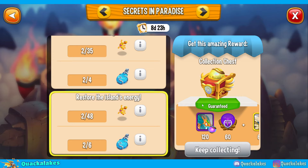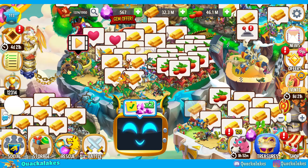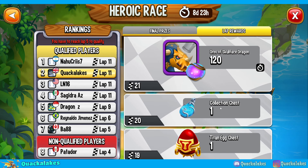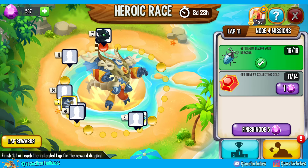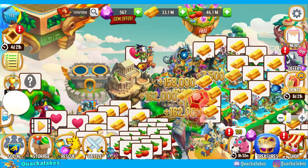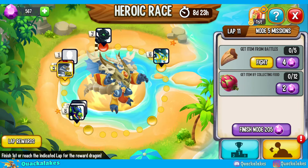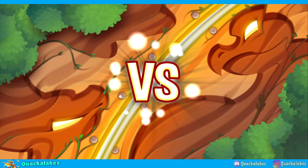I always recommend going for the event items when we have these collections. You will have to grind every event — you cannot afford to miss any of these paradise hearts. That might also mean in the heroic race, you might need to get your way all the way up to lap 20, which may seem a bit crazy. One thing about this heroic race — if you've been thinking it feels a bit strange and things are a lot easier than usual, well, it's because they are. I have just passed over into lap 11, node 5, two days into the event, which seems incredibly fast.